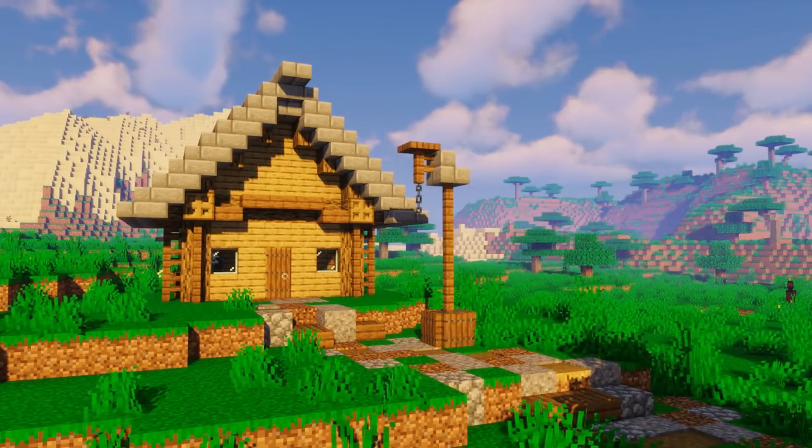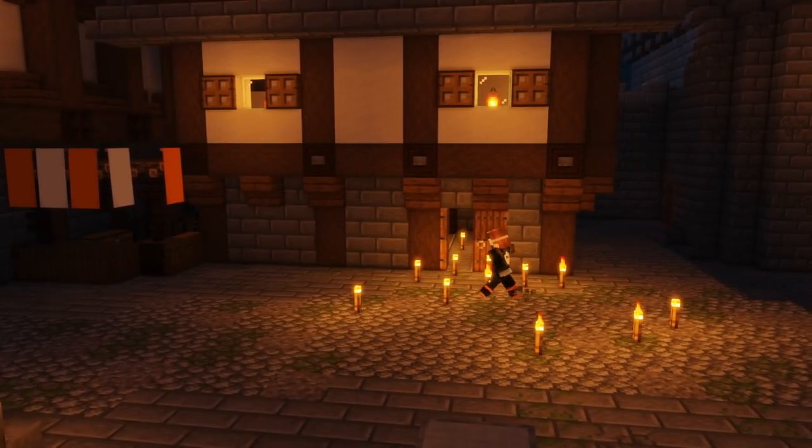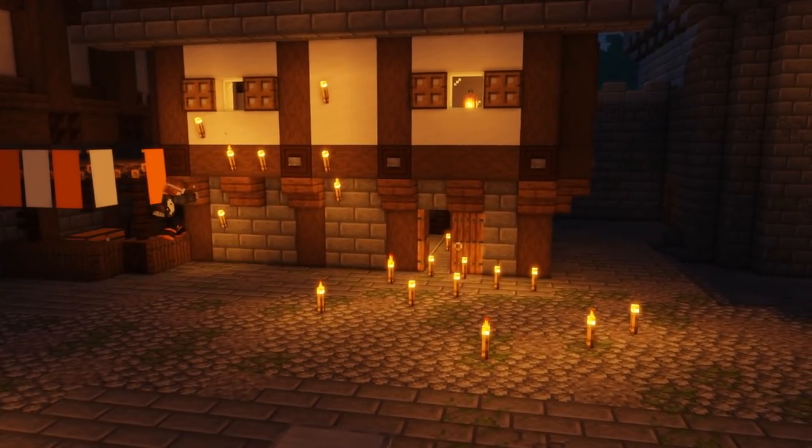Thankfully, monsters now only spawn in complete darkness. So a torch, for example, used to prevent monsters from spawning in a certain radius, but in 1.18 they can only spawn outside of that radius. This makes lighting up your base way easier and safer.